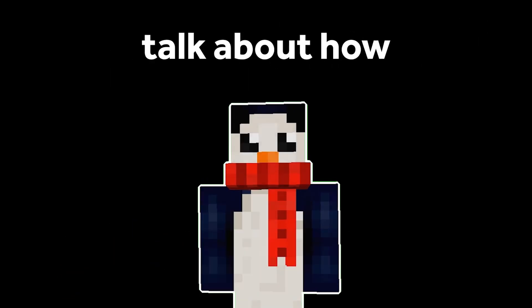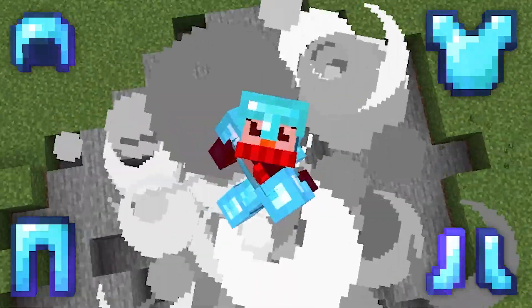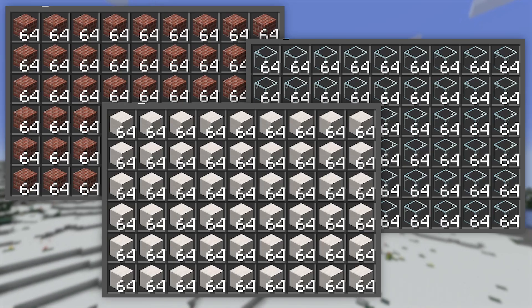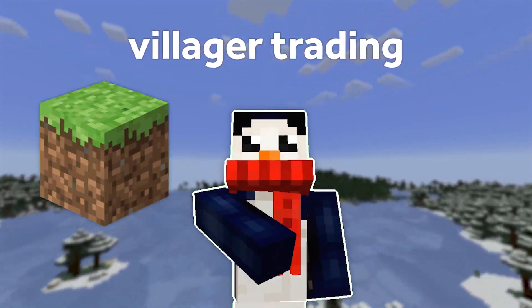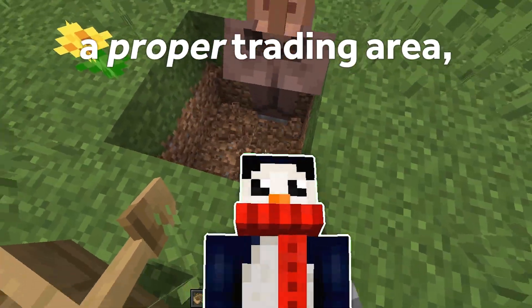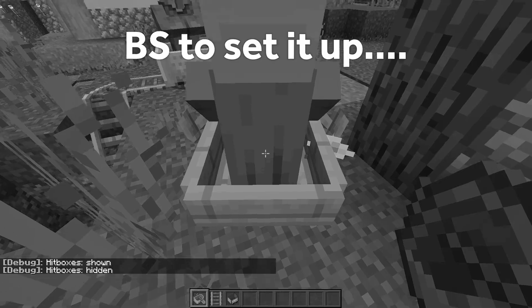Alright, listen up. We really gotta talk about how overpowered villager trading is. They get you maxed out armor, the best food in the game, and easy building materials. It is genuinely mind-blowing how much villager trading breaks the game. But I'm sure you guys already know that. Villager trading has been in the game for years, but if you want to set up a proper trading area, you gotta go through a bunch of complicated, annoying steps to set it up.